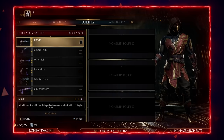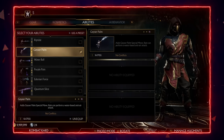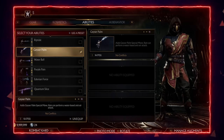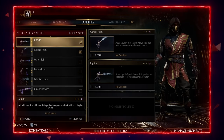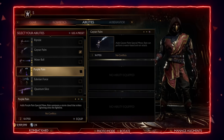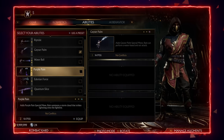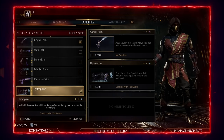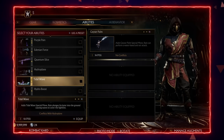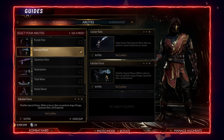First of all, Geyser Palm is a must-have special in your tool base because it will enhance your combos and is useful in many positions like anti-airing — so it takes one slot. The others are optional. Riptide, Water Ball, and Purple Rain are really weak and I don't recommend them. You can use them, they're not that bad, but they won't cover Rain's full potential. Hydroplane, Tidal Wave, and Hydro Boost are really good in Rain's close-range game. Edenium Force is a super fast move that will help you in many options, like punishing low specials or getting away from your opponent.